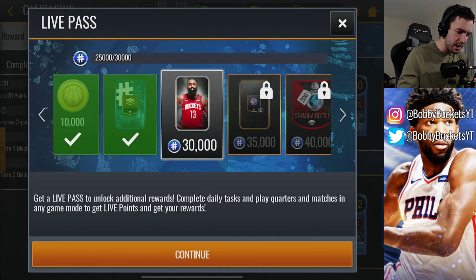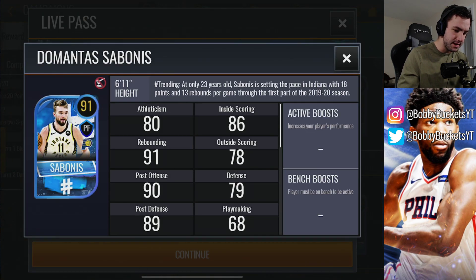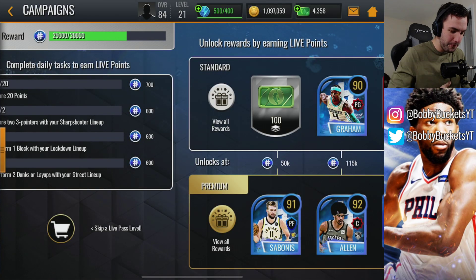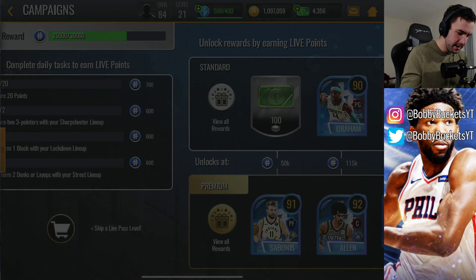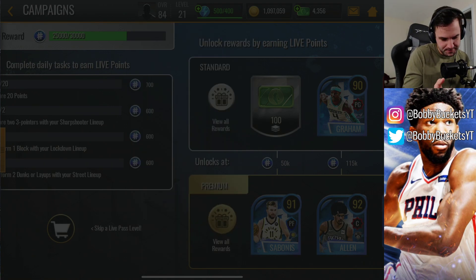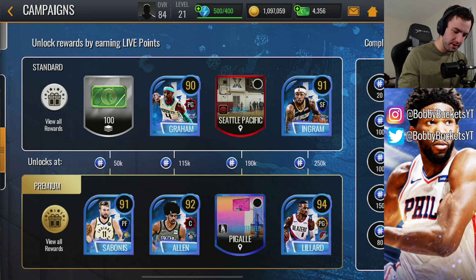Let's take a look at the elite rewards. At 50,000 we're going to get De'Mantis — so that actually goes ahead and gets us halfway to getting him already. Obviously they're going to have a way for you to skip past levels — they've got to make a little bit of extra cash, but every game does that, so I'm not really upset about that at all.